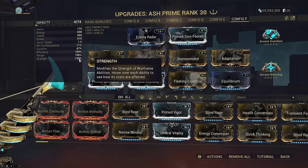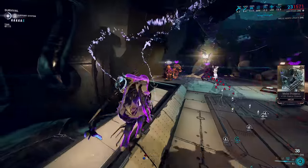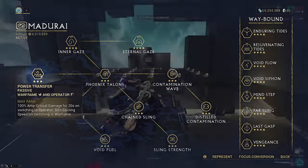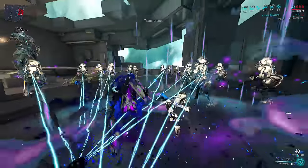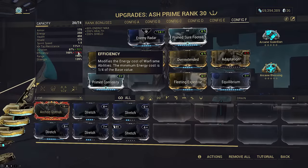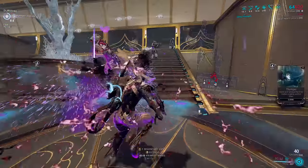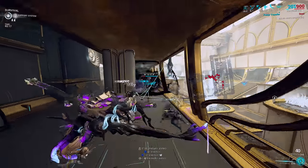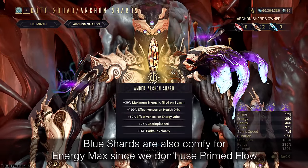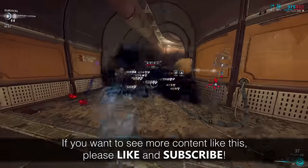We want as much range as possible so I resorted to Overextended. This does penalize our strength rather heavily, but because duration is a dump stat, we can afford to run two strength mods to hit 139. To bridge the gap to 167 required for Terrify to full strip in a single cast, I resorted to Madurai Focus School. This both grants +40 strength from Sling Strength but also +50% casting speed since Terrify is annoying to cast. Alternatively, you can run Blind Rage instead of Transient Fortitude and Umbral Intensify, freeing up a slot at the expense of dropping to 105 efficiency, and slot Stretch increasing range to 235, pushing Terrify's cast radius from 28.5m to 35.2m radius — a 53% total area increase. You can also bridge the missing strength gap to 167 with Red Archon Shards, so long as you gain at least 28% more strength. Casting Speed Shards also help if you aren't using Madurai. The gameplay loop: go around marking things with Bladestorm, cast Terrify and uncast Bladestorm, and everything dies instantly. Whether you cast Bladestorm or Terrify first does not matter — just make sure they are in quick succession for maximal effect.